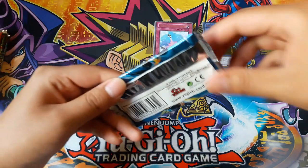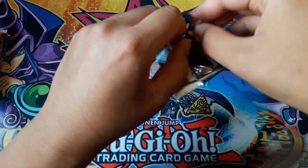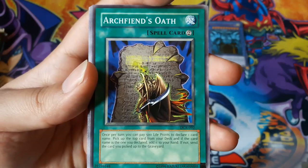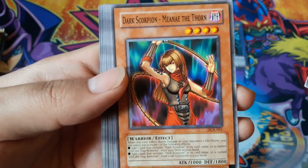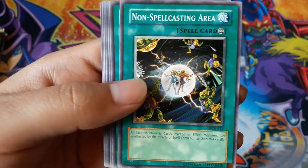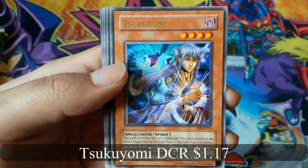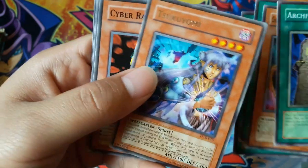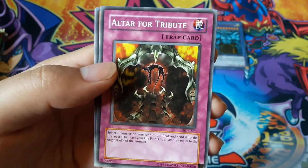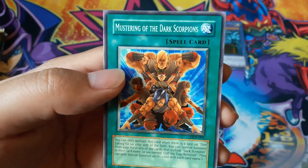Dark Crisis pack. Archfiend's Oath, Dark Scorpion Mina of the Thorn, Non-Spell Casting Area, Contract with the Dark Master, and Tsukuyomi for a rare. Also Cyber Raider, Alter for Tribute, Guardian Alma, and Must Rain of the Dark Scorpions.